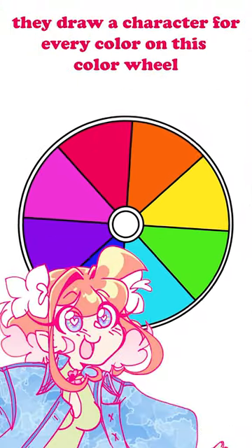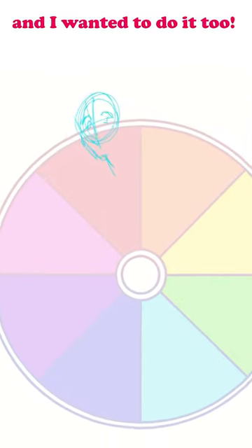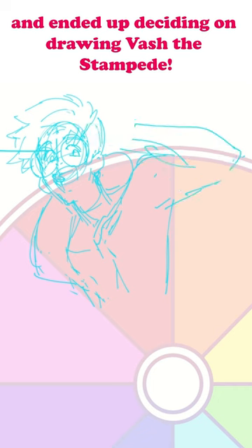People on Twitter are doing this challenge where they draw a character for every color on this color wheel, and I wanted to do it too. So I asked people to suggest red characters for me to draw and ended up deciding on drawing Vash the Stampede.